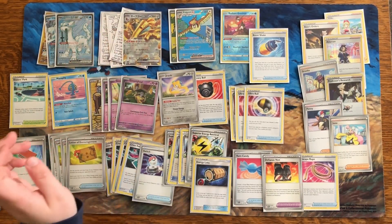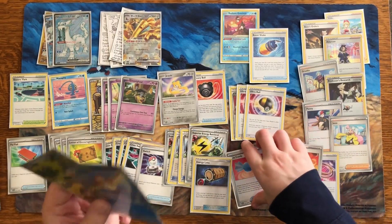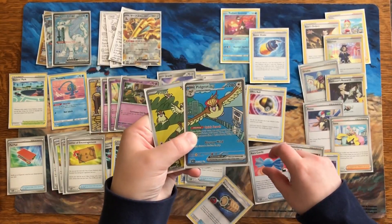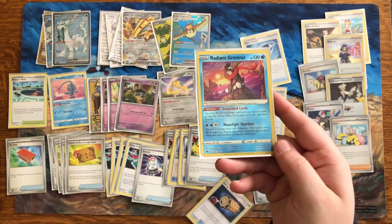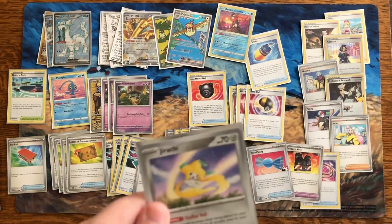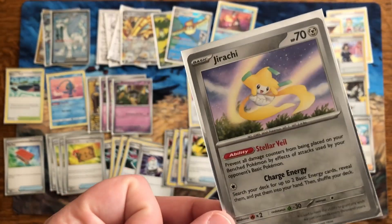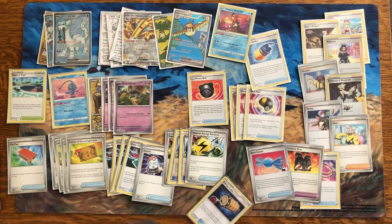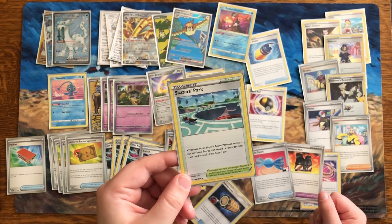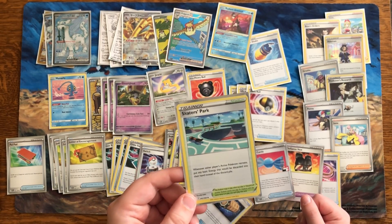So there's a lot of draw with Gholdengo being done, and a lot of draw with energy if Chien-Pao can get in the active. I'm also running just a single Pidgey and Pidgeot with Rare Candy — maybe it'll come up, and that's just another way to search. There is Radiant Greninja, of course — he's utilized a whole lot. As well as the very familiar Manaphy on the bench. The new Jirachi card also came. This one has the ability Stellar Veil: prevent all damage counters from being placed on your benched Pokémon by effects of attacks used during your opponent's turn — useful against things like Sableye in Lost Box. And there's also a stadium being used: Skater's Park. Whenever either player's active Pokémon retreats, put any basic energy that would be discarded into their hand instead of the discard pile. That's very handy — another way to get energy in hand for Gholdengo.